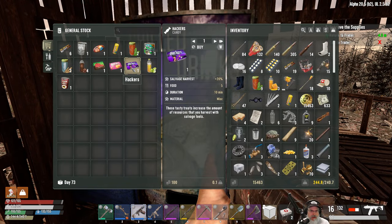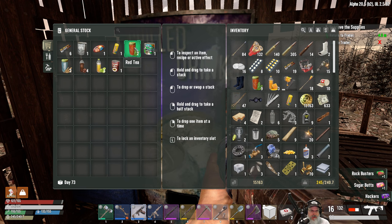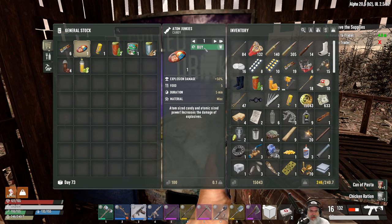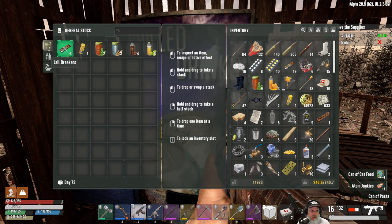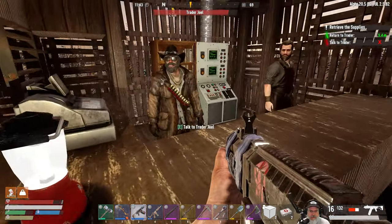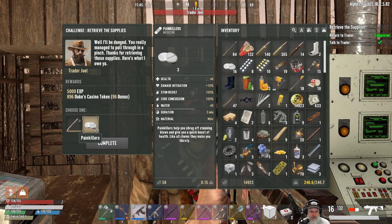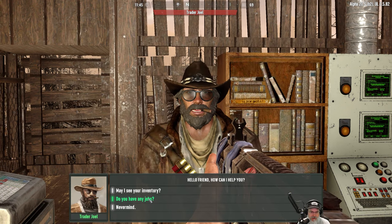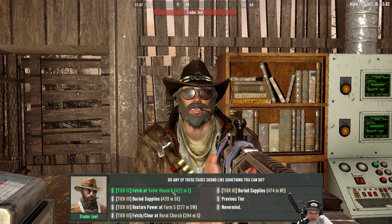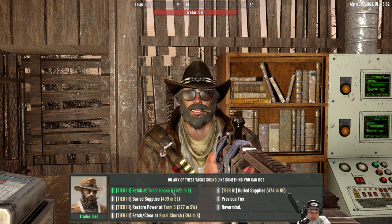Let's take a look at the vending machine. I want the hackers candy. We'll get some more sugar butts and rock busters. We'll take the chicken and the ravioli. Adam junkies for sure. Cat food. We have 19 jailbreakers - I think I'm going to hold off on those. Carpenter's axe for 106 or three pain pills - we'll take the Carpenter's axe. Next job: fetch at tutor house, that's to the east. We could go to the east, it's just that little town over the way. We should be going over there and working the quest from the other trader too.